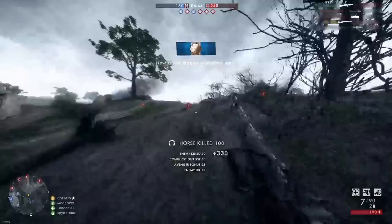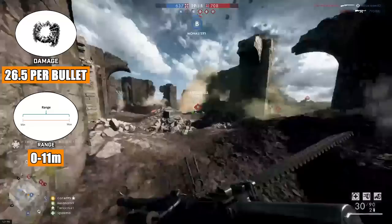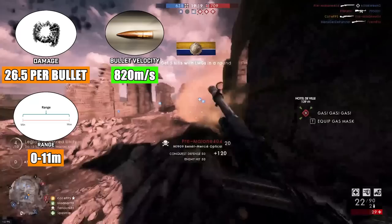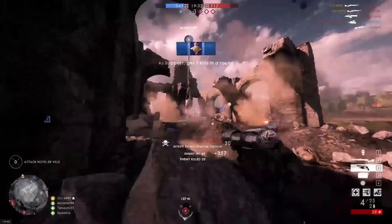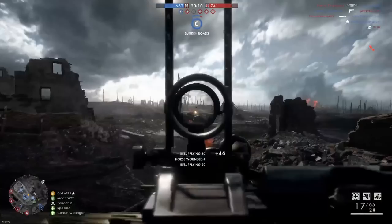While its minimal spread, low damage fall-off — 26.5 from 0 to 11 metres down to 23 from 35-plus metres — and high bullet velocity of 820 metres per second make the Benet Mercier a theoretically enticing option from mid to long range, by the time the weapon starts firing and gets accurate, your 30-round magazine is completely empty and you're left with that awful reload speed. The weapon just sucks, and you're lucky I even left it at number 5.